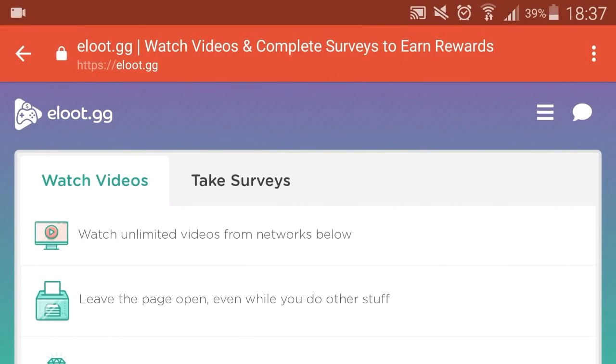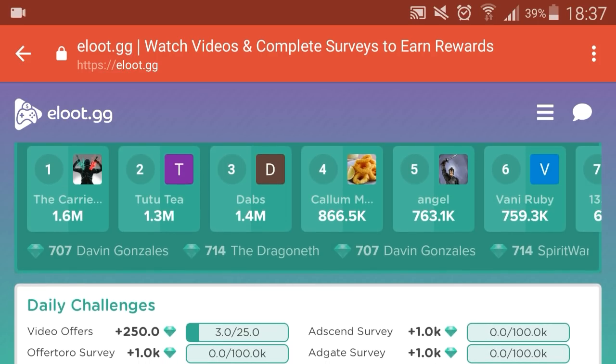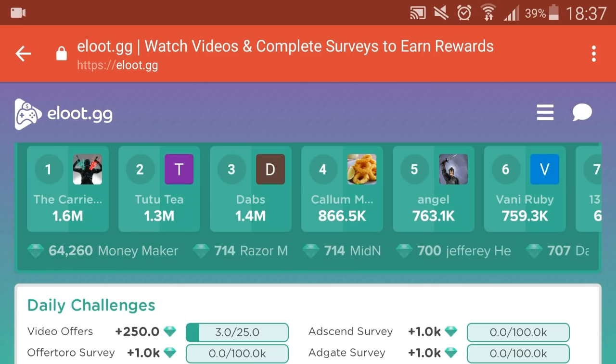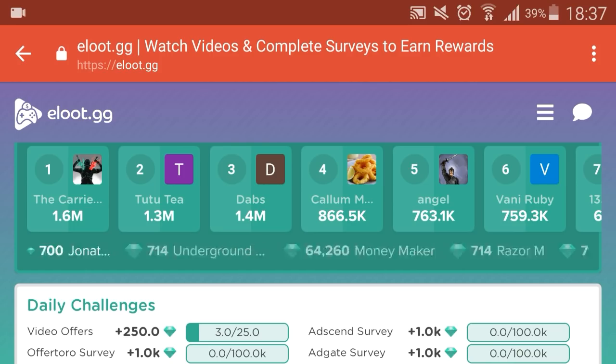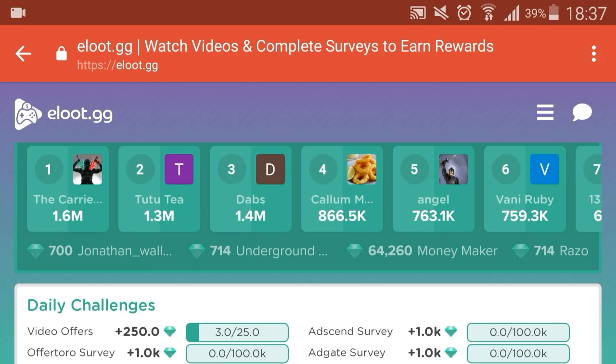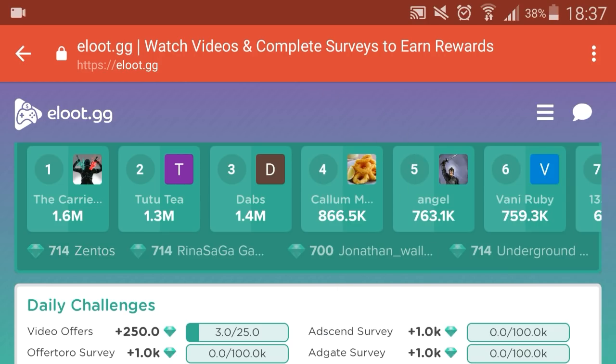You now know the two different ways you can go about earning gems. Another really good thing is there is an active leaderboard showing you exactly what people are earning right now. The person in first place has got 1.6 million gems, and at the bottom it keeps popping up telling you when everybody's earning gems. You can actually network with these people as well — there is a chat function within eLoot so you can talk to other people that are currently doing the same thing.